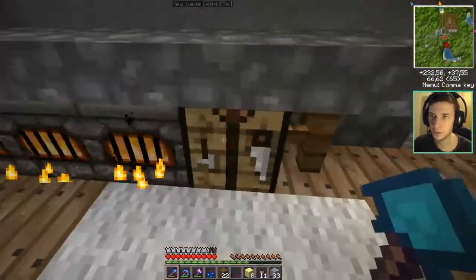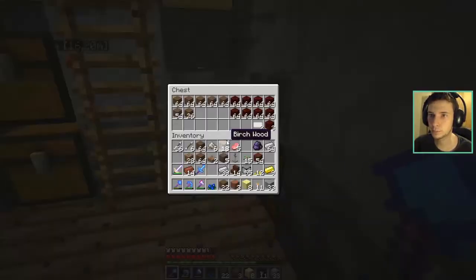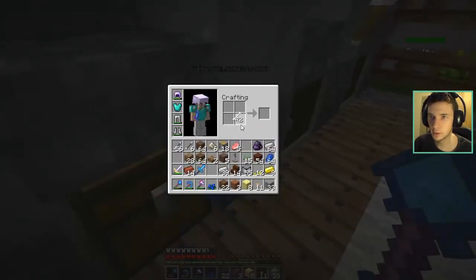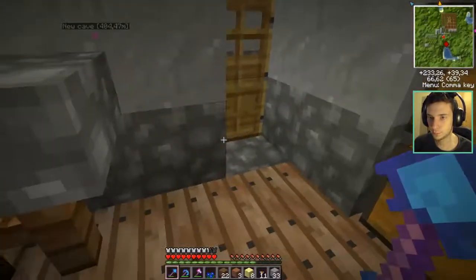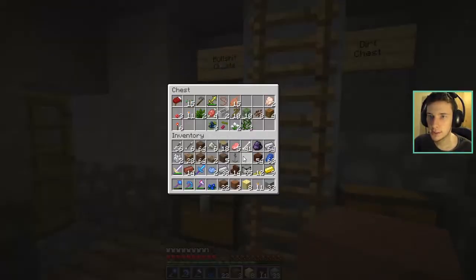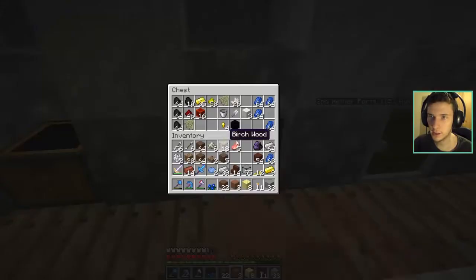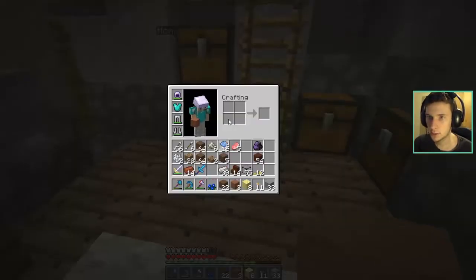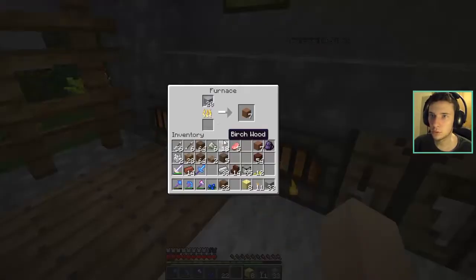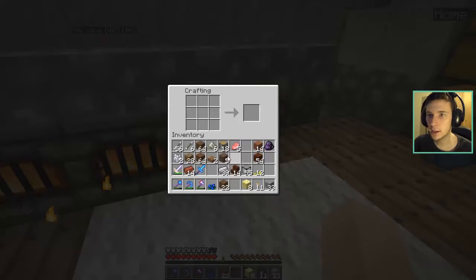I went behind the stairs and I'm not able to pass through that. Let's see, let's have a look. I actually want to try two sorts — I want to try the light blue as well. Let's make two blocks. I need to throw some things away. Actually, I think you have to put hardened clay all around it, isn't it? Yes, actually that's what I said. I'm a bit slow.